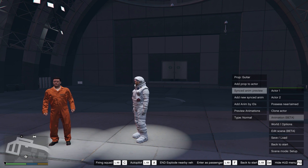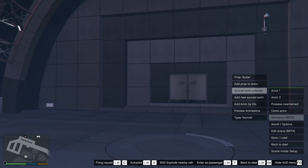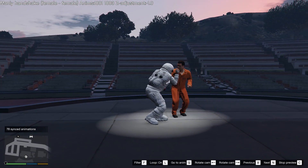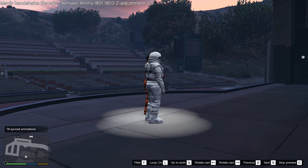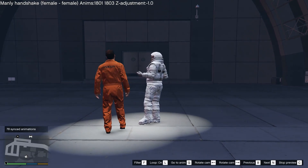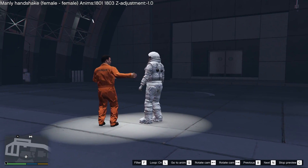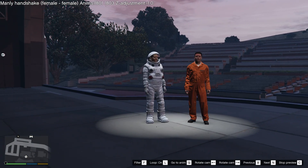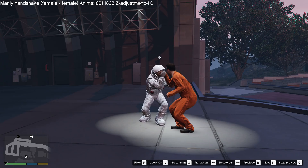We now have two actors. The first actor will be the main one which will execute the animation. When the synced animations start, the other one will be teleported into the location which suits. Let's start the animation. As you can see, by default we're having looping on. Both camera movements and facial movements are actually included as part of the synced animations. For some synced animations, they are perfectly aligned like this.